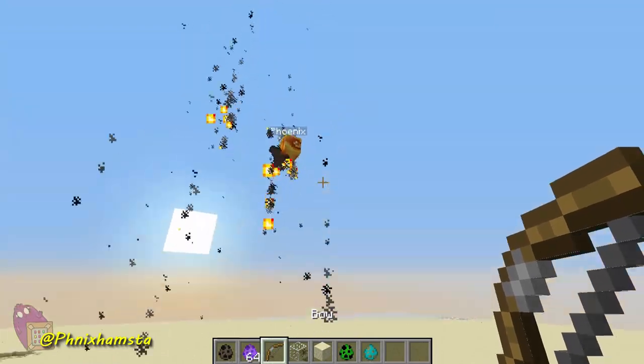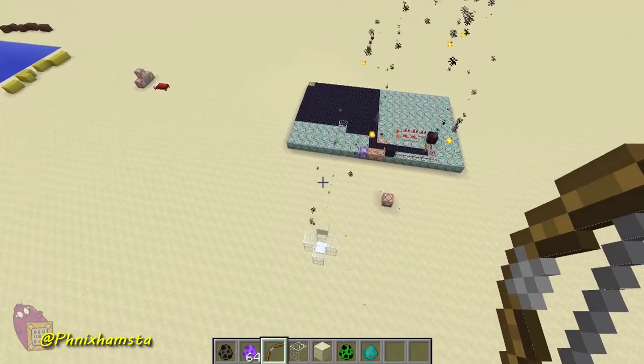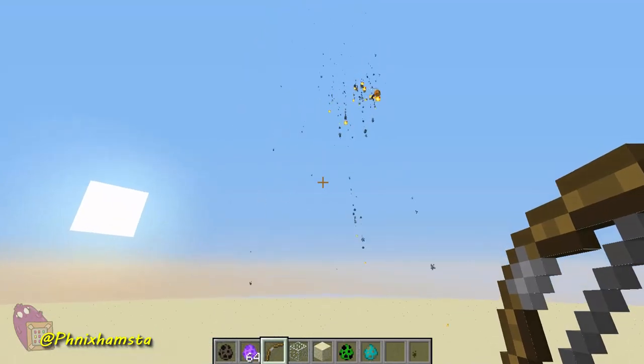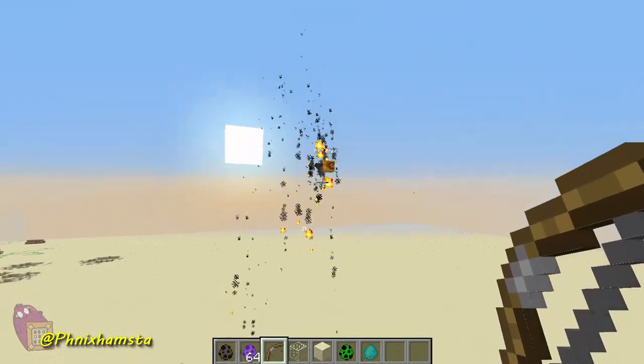If you guys would love to make phoenixes for me, I'll just showcase it on my channel. But what I actually really would love to see is if you guys can create an amazing block model of a large phoenix flapping its wings, and I can just make this all functional using redstone. Nonetheless, this video is about this little dude right here, which I'm going to kill using an arrow.